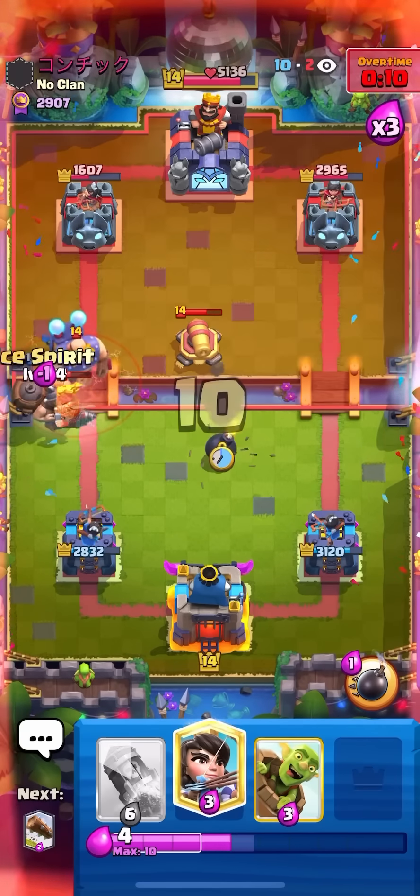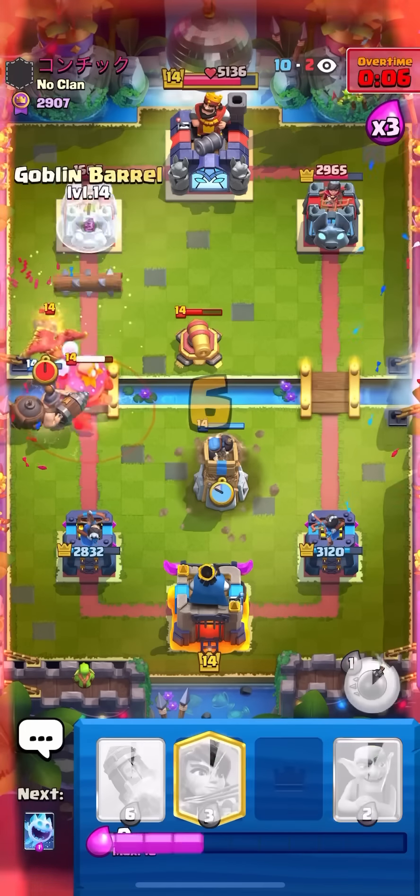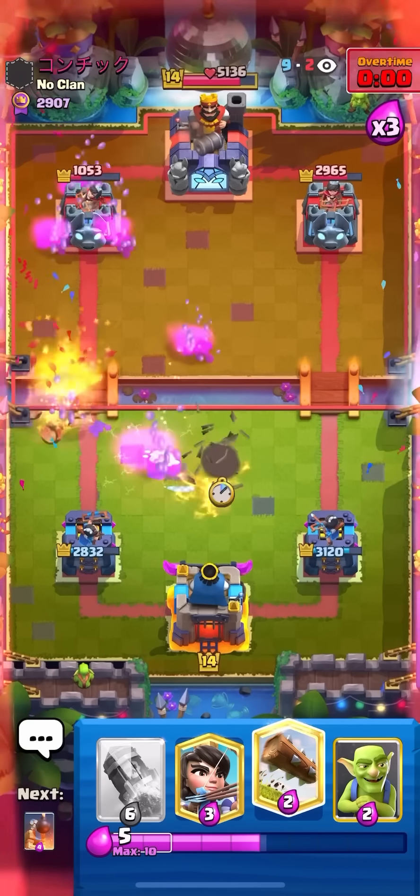Just going to Mighty Miner here, I'll go for my Ice Spirit, I'll go for my Log, and I'm already back to another Bomb Tower — and he doesn't have Lightning in cycle, so that's going to be game. Thank you guys for watching. Like and subscribe if you enjoyed, and I'll see you guys in the next video. Bye.